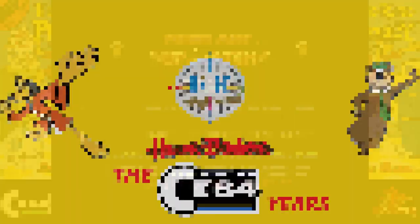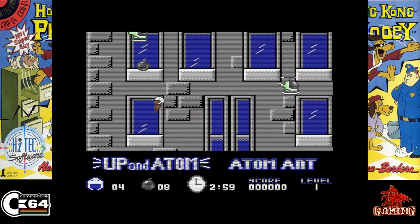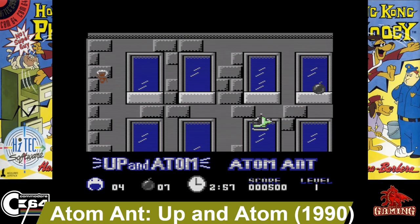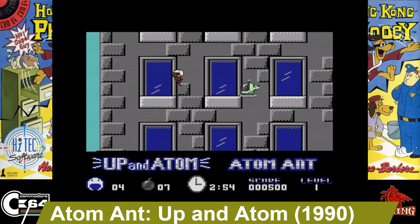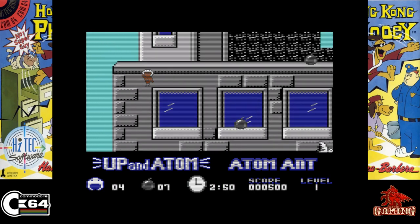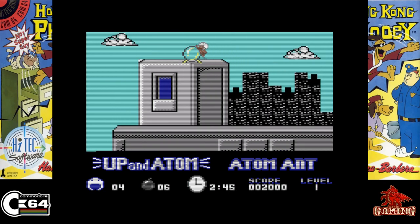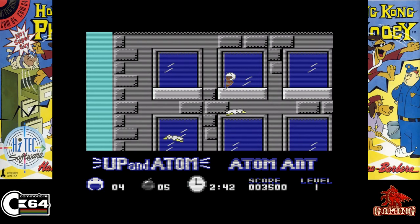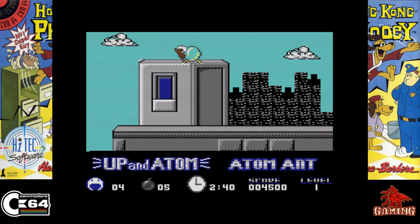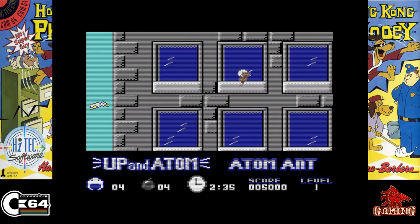Atomant, released in 1990. You play as Atomant itself and your goal in this game is to stop Mad Dog from blowing up the city. To do that, on each level you gotta collect bombs one at a time, fly to the top of the building, and use the atomizer to defuse them. I played this game a lot when I was a kid and I thoroughly enjoyed it.